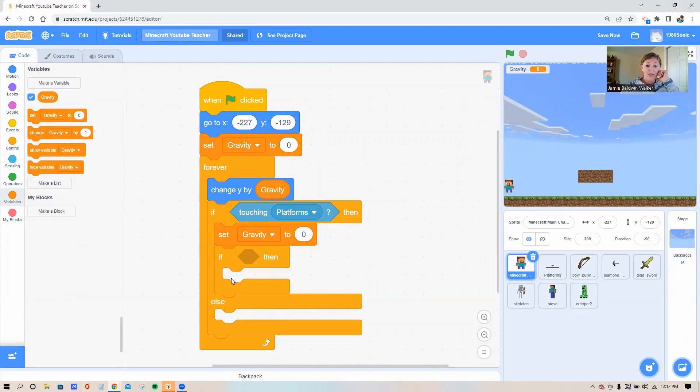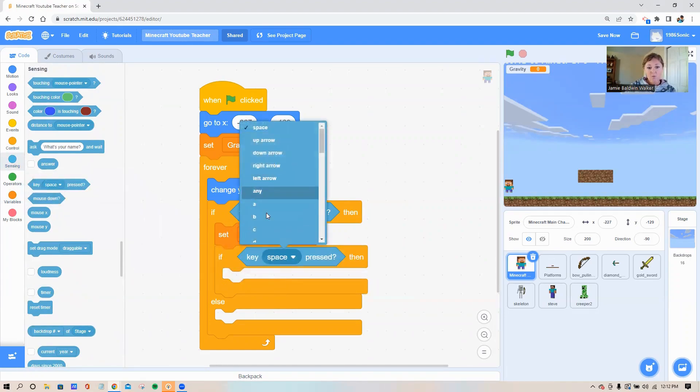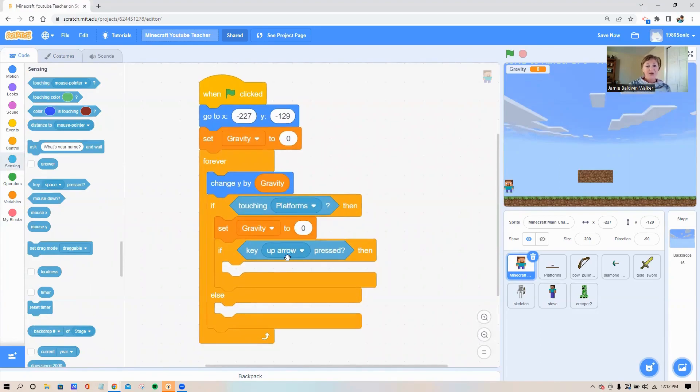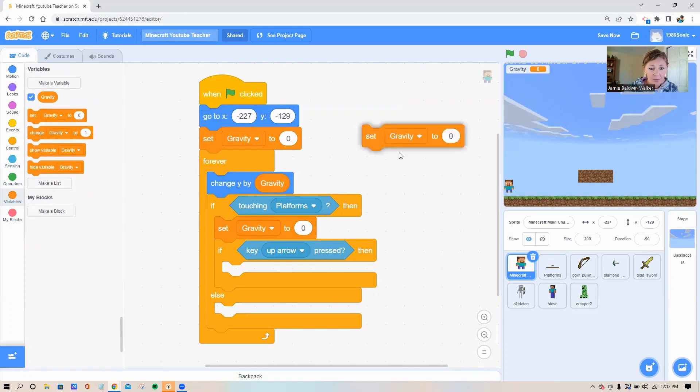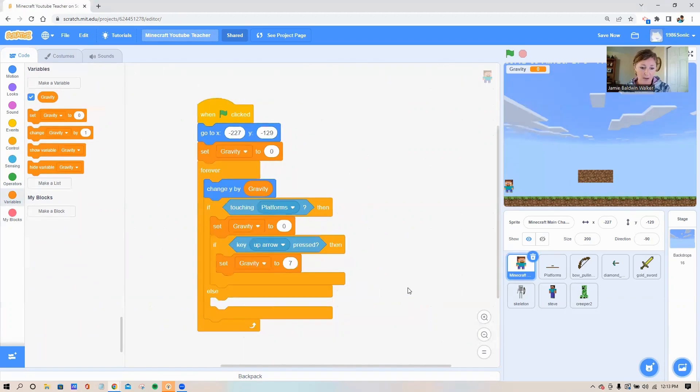Set gravity to zero. Now this little 'if then' loop is our jump code — we want it to say: if I press the up arrow, set gravity to a big positive number to jump upward. Go to your sensing circle, grab the 'key space pressed' block, stick it in the shadow, and switch it to the up arrow. Then grab another 'set gravity' block from the variable circle and put a 7 there for now. Once the whole code is created we'll pause and adjust.